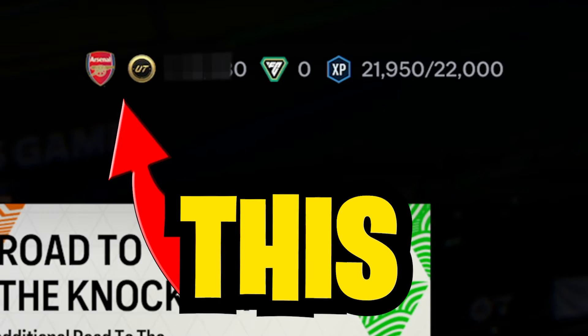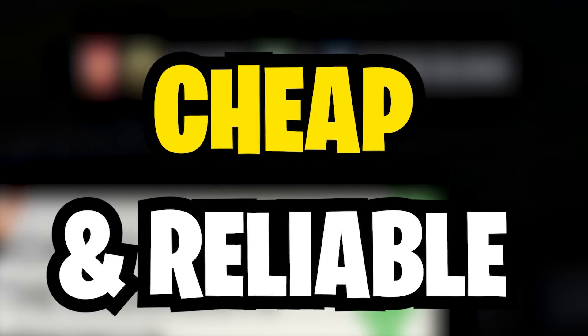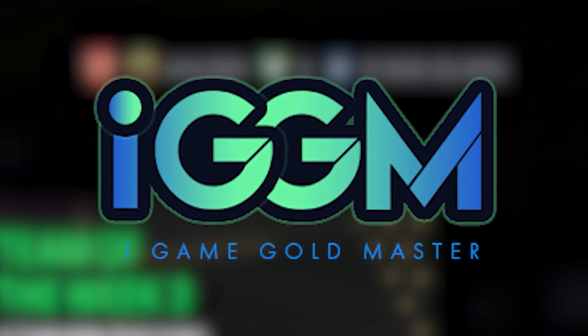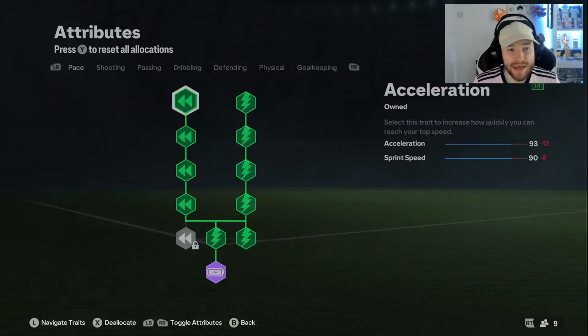Do your EAFC coins look like this but you want them to look like this instead? Well go and get yourself some cheap and reliable coins from IGGM and use code 'cast' for five percent off. It's a joke.